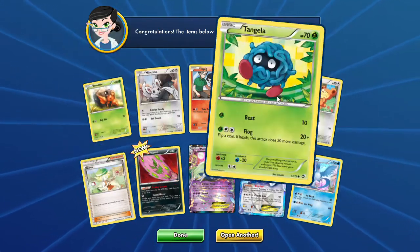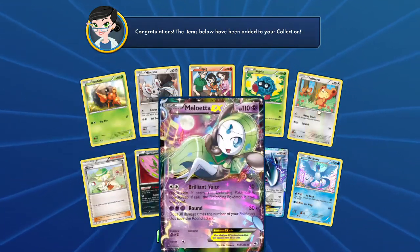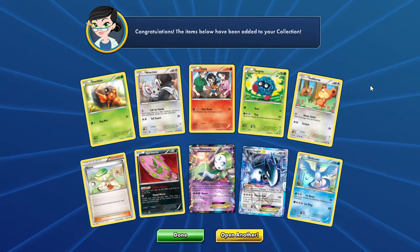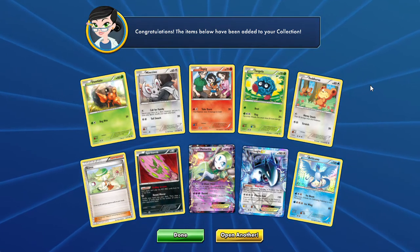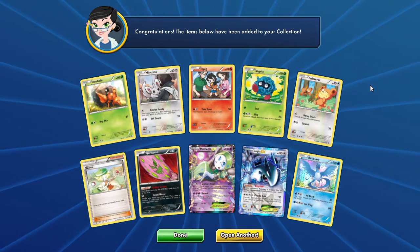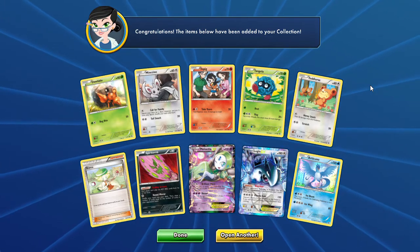So we'll end it off there today guys with that overflow. Very beautiful cards — can't wait till we get back into this tomorrow. This has been Dapper Drabby. I hope you guys Lola. I hope to see you guys tomorrow and when I get those extra two videos out this week for Glaceon. Bye-bye!